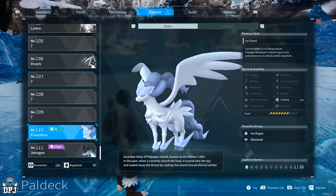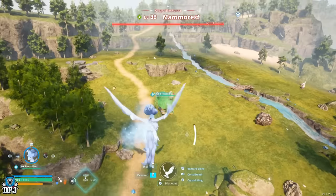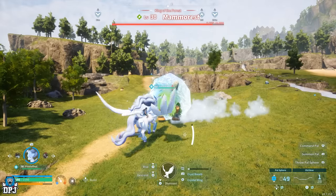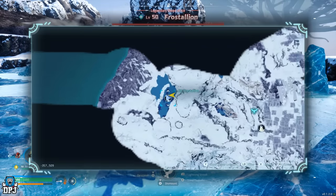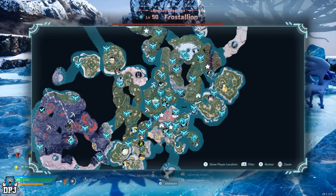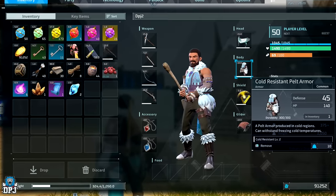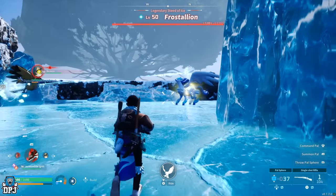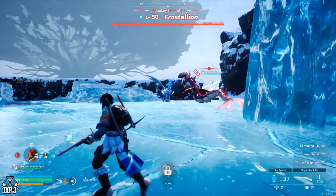Moving on to Frost Stallion — this awesome looking mythical horse type beast is, like all the other legendaries we're covering today, a level 50. This one is located top left of the map, as you can see on screen. The area is super cold, so you will need that cold resistant armor, otherwise you're just going to freeze to death. Legendary spheres will definitely help you catch it, though I think I may have caught this one with an ultra ball instead.